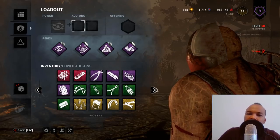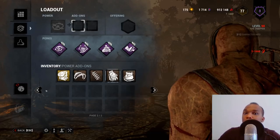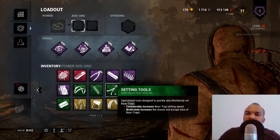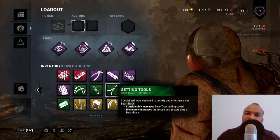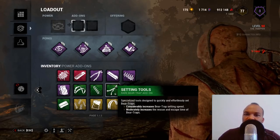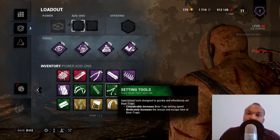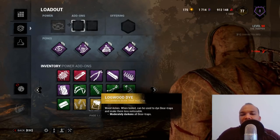The next set are add-ons that affect how fast you set traps — the Trapper Gloves, Trap Setters, and Setting Tools. In the past these were among the most important add-ons, but since the buff that made the trapper set traps faster by default, they've lost some importance. They're still good add-ons, just not quite as useful as they once were.